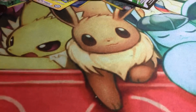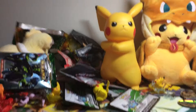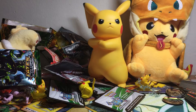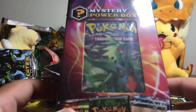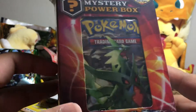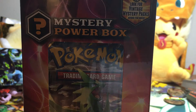Oh gosh, hold on, I gotta fix this — it's not working, it's lopsided now. There we go. I told myself I wouldn't open this just yet, I would save it, but I can't — I'm too excited to see if I pull one of these vintage packs. The mystery power box comes with two coins. Let's just open it the old-fashioned way.